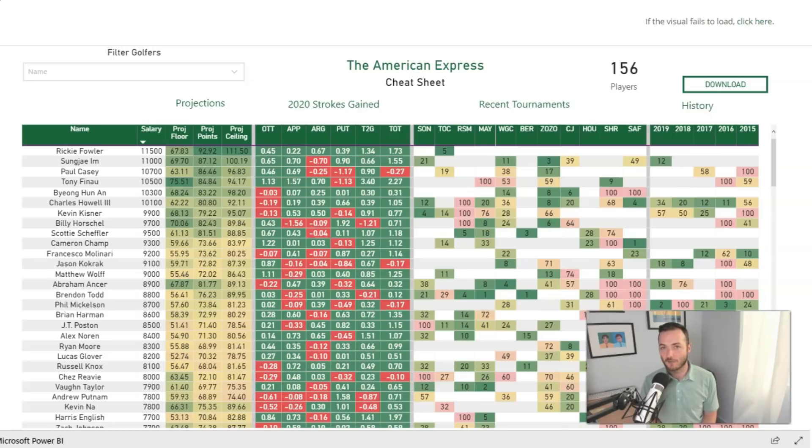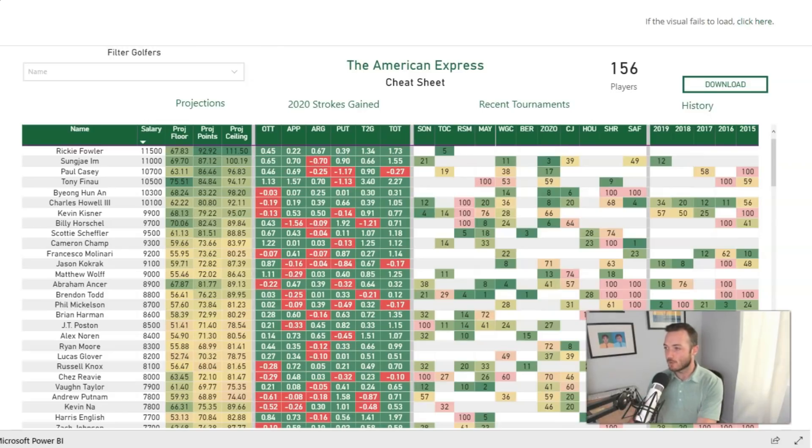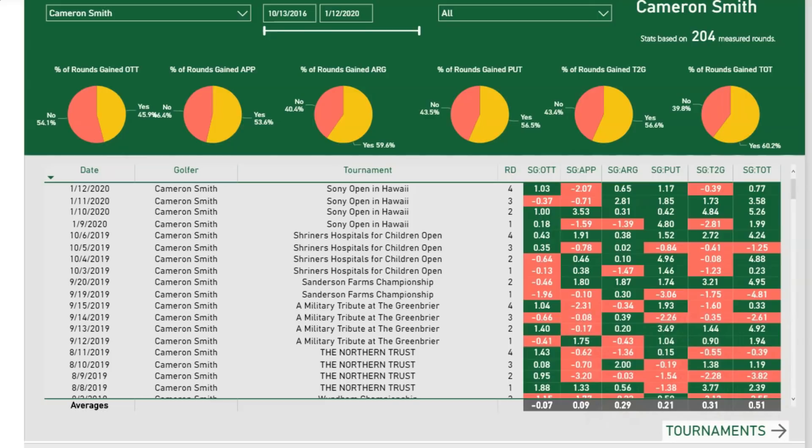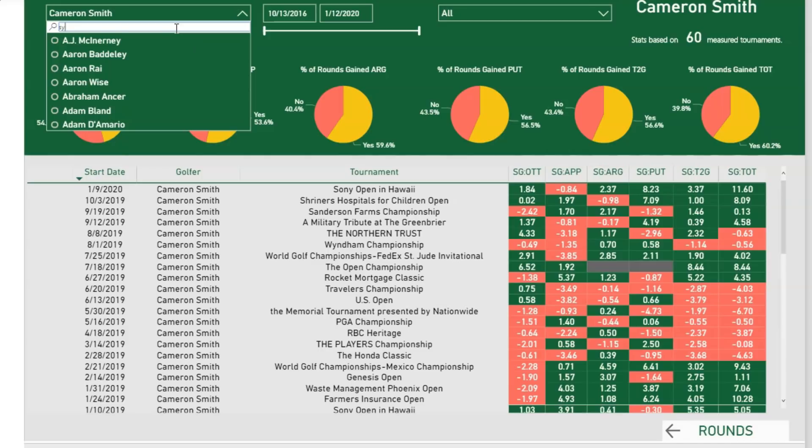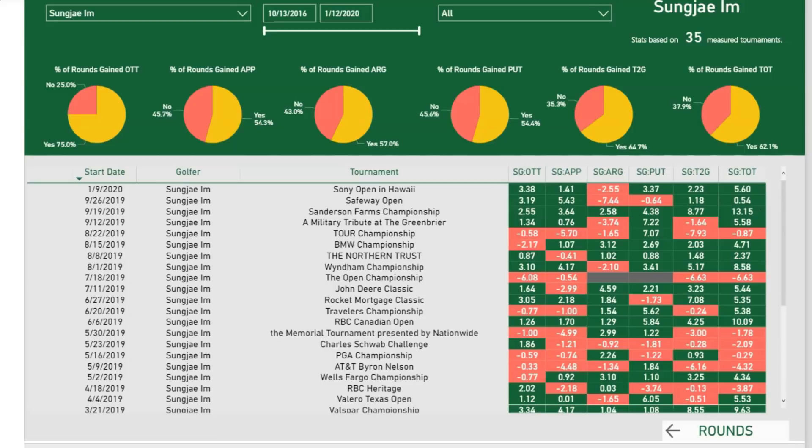He's rarely played the AT&T Pebble Beach Pro-Am either — hasn't played it since 2012. He might just hate pro-ams. Dealing with amateurs and six-and-a-half-hour rounds isn't for everyone. At $11,500, that's a lot of money for a guy who hasn't historically won a lot of golf tournaments. Sungjae Im at $11,000, though — I could heap as much praise on him as possible. He is super solid.